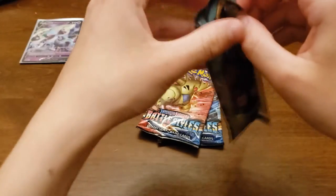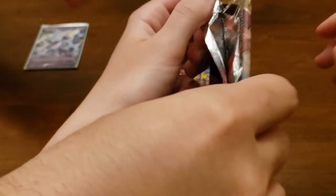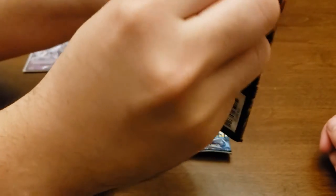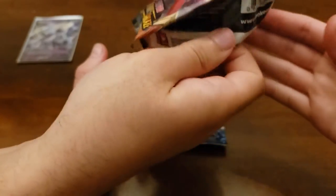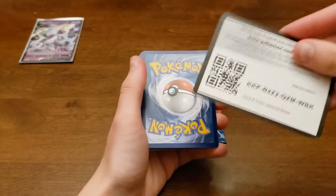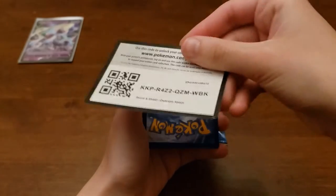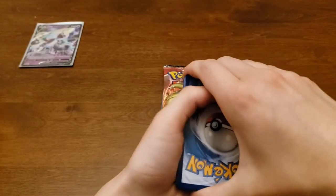I'm going to speed through opening this one. I can't do it — I can't do it. Put your finger right there. Okay — four from the back, two, three, four. This one had a white code card so there might be something good. Really try not to show — I'll show this one right now.